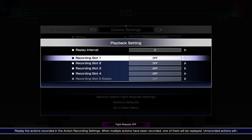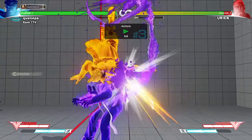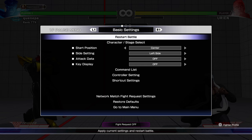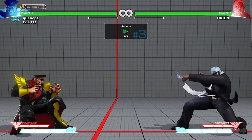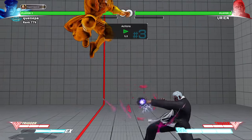His EX shoulder is something you have to be careful with. You don't want to use Devil's Reverse after he's done with it because he can easily react and wait after you use it and just EX headbutt you. Obviously if you see it coming then you can punish it.